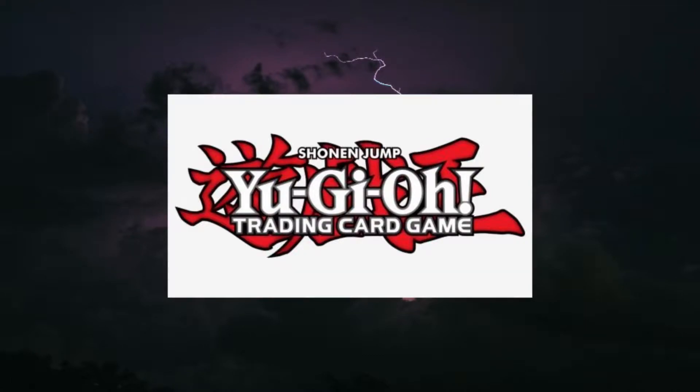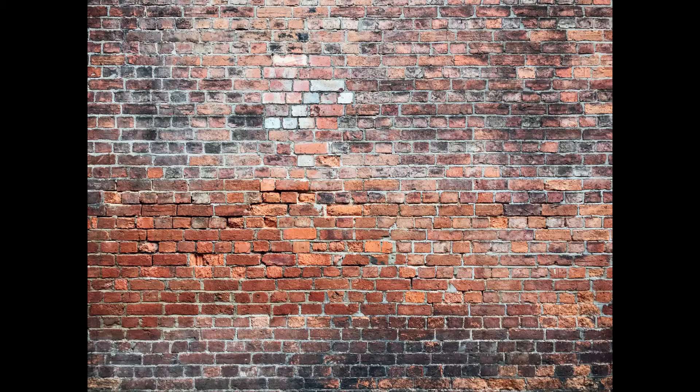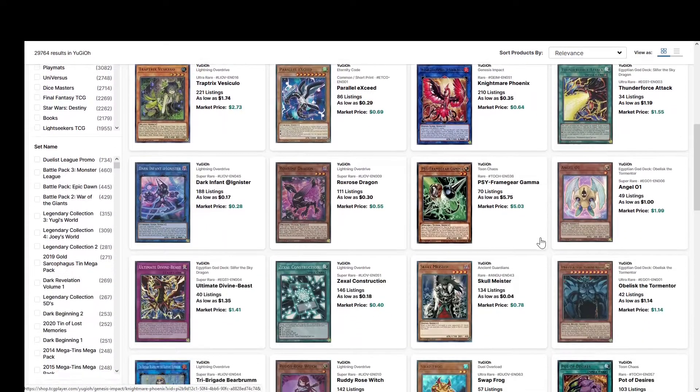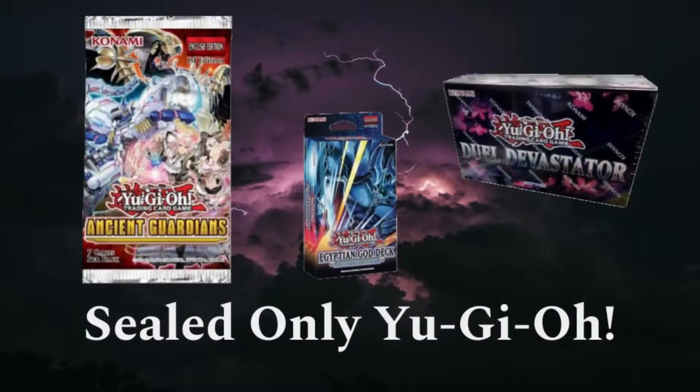Yu-Gi-Oh! is a trading card game that now rivals Magic the Gathering in sheer card variety, creating a daunting wall of complexity for outsiders. But the advent of new ways to purchase singles has helped to lower that wall. The question left is: can a new player enter the ring using nothing but the sealed product that smart people won't use foolish moves against?